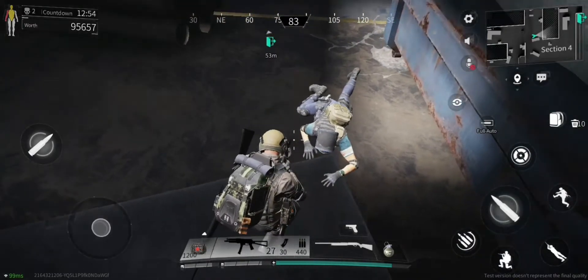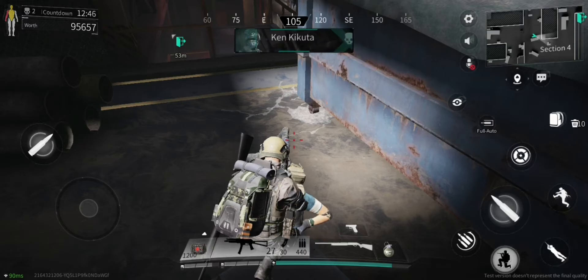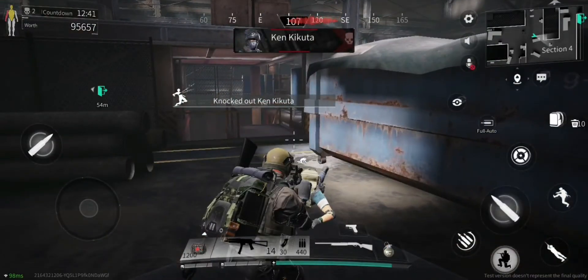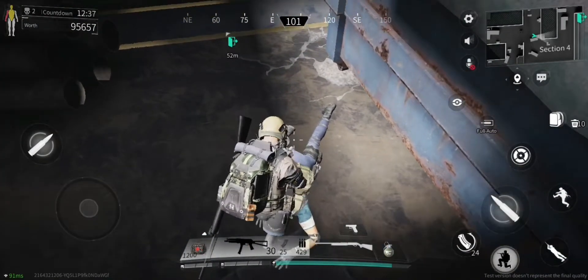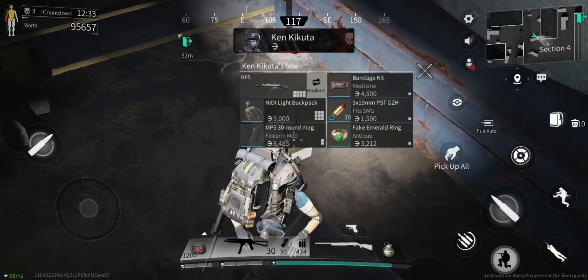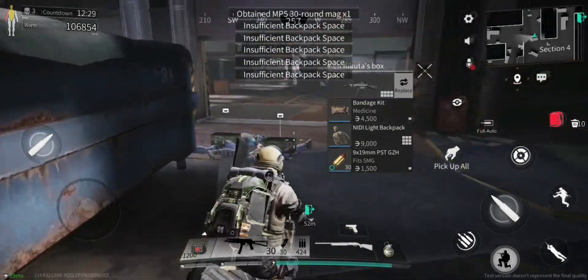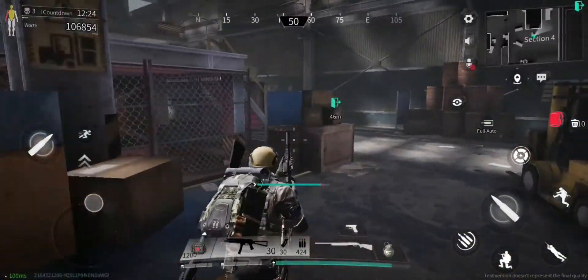Let's see what happens if we revive one - I'm kind of curious, he's probably gonna shoot me in the face but I need to know. Are you friendly now? Oh he's aiming straight at us - he's not friendly. You had your chance man, I was gonna let you live. Let's execute him. He's got some of the same ammo type as us. I think that's all we can carry - it's saying insufficient space - so let's just extract.